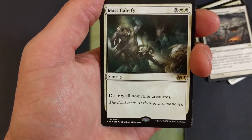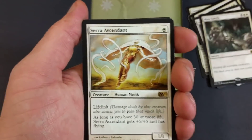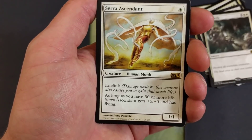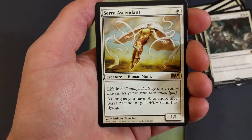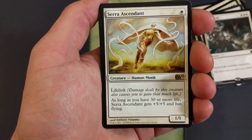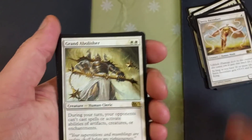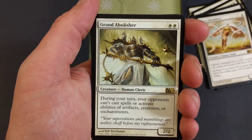Serra Ascendant — I actually had two of these in the main board, ended up taking them out. It's a one drop with lifelink. As long as you have 30 or more life, Serra Ascendant gets plus five plus five and has flying. It's kind of like a slumbering dragon — just waiting to come out and whoop some ass.